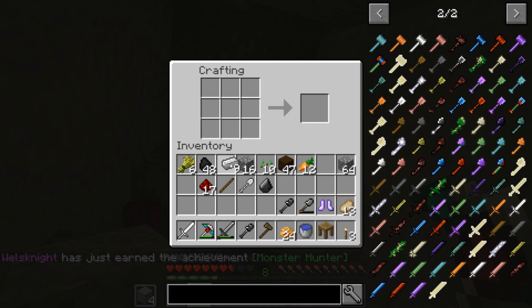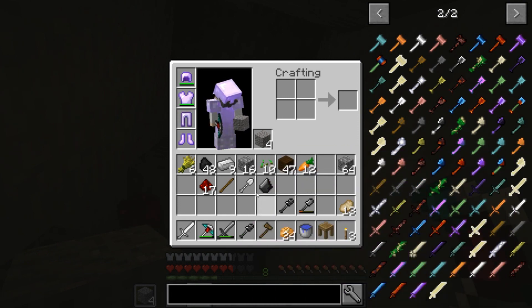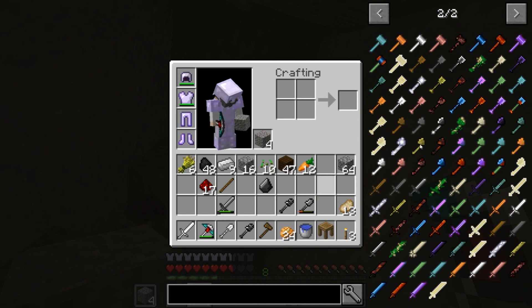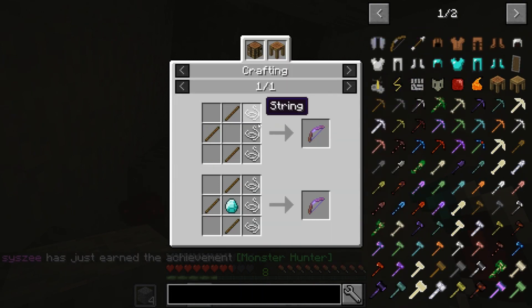How are we gonna kill a ghast though? We don't have a bow. That's true. Do you wanna return to sender? We could try it. What could possibly go wrong? Is there any other way to craft a bow? What's the hammer? What do we need for the hammer?